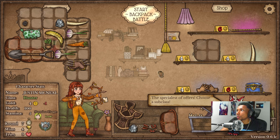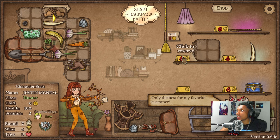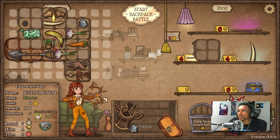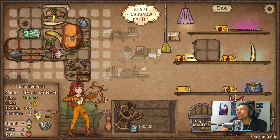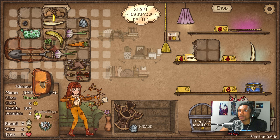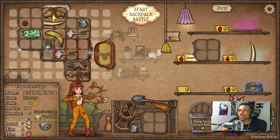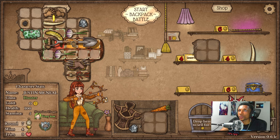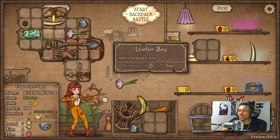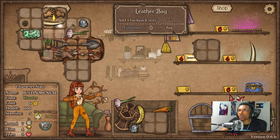We got a little bit of money left, we can roll. There we go — now we can get ourselves doubled up on claws. Let's get another one of those. What should we do with this? I'm thinking let's play around with it just a little bit, see if this will actually work.